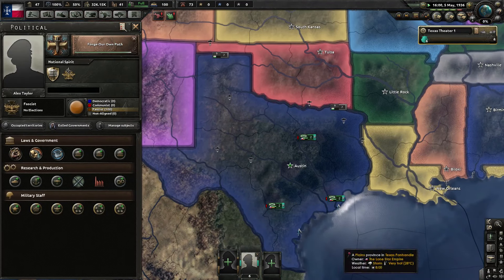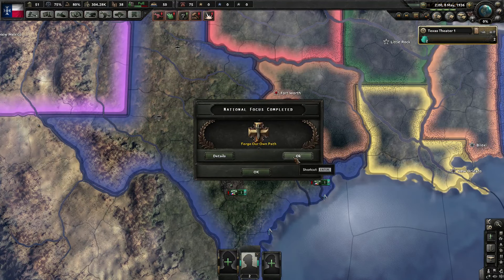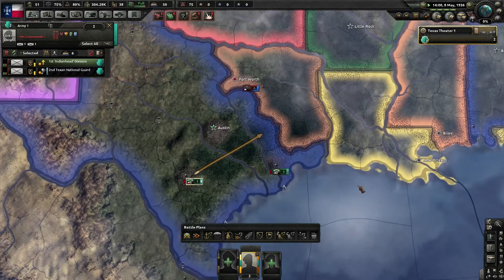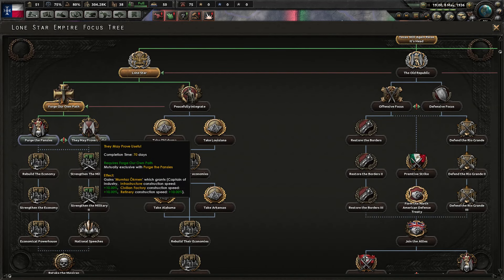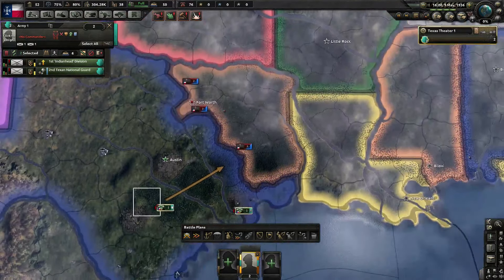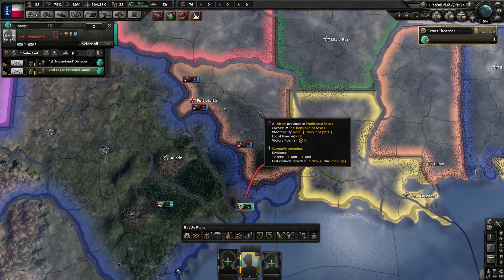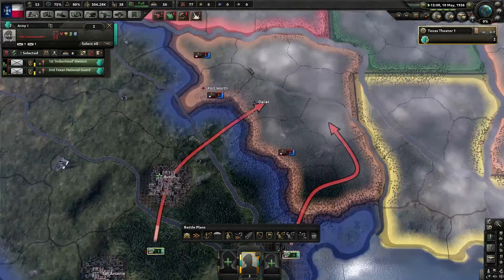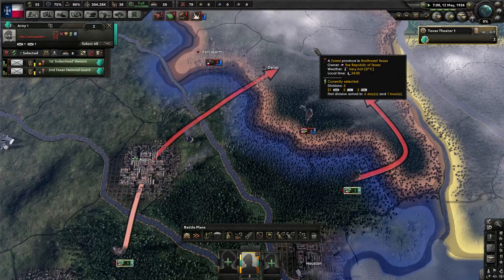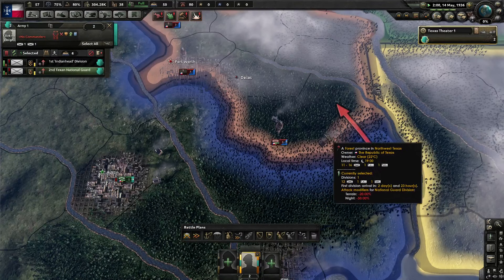How much longer on that focus? A few days. We're going to bring it down to four speed just in case the AI decides to make a move. They got the majority of the divisions and the good one, so that's great — they actually fully equipped one. We're doing this focus because he gives us stuff that's useful. But the AI is just sitting there, not actually doing anything. So we're going to surround this division in the south and wipe it out just in case it decides to move. Then we'll take Fort Worth and win.